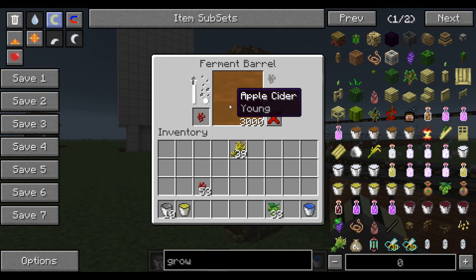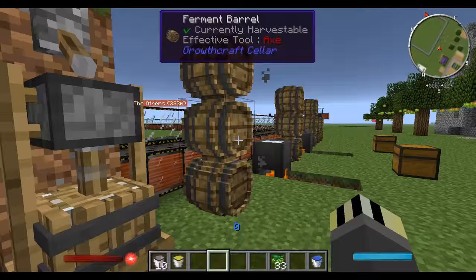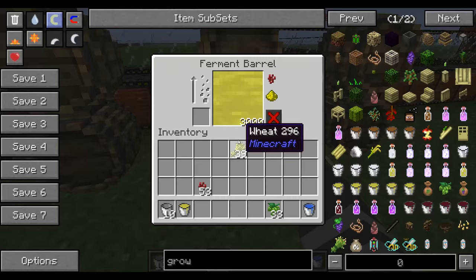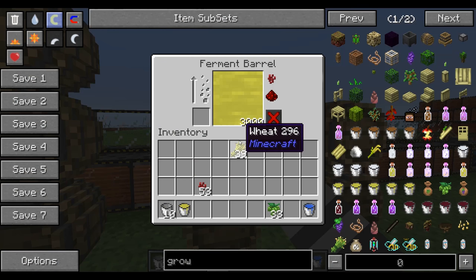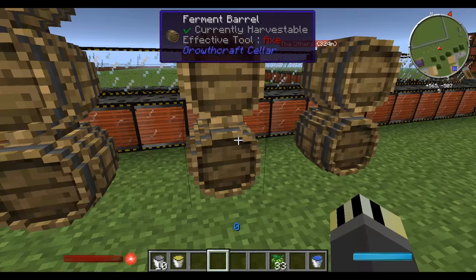The bubbles slowly rising show the fermentation progress — it will take a long time but that's fine. I've got some pre-fermented examples here to show you. This one is hopped fermented extended, and you can see the redstone slot is illuminated. This one is hopped fermented potent, with the glowstone slot illuminated.